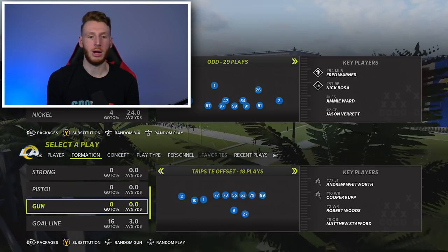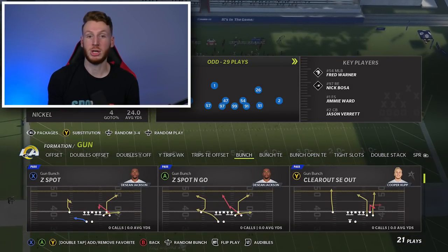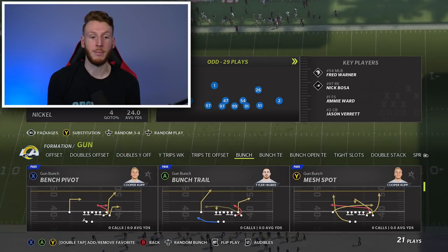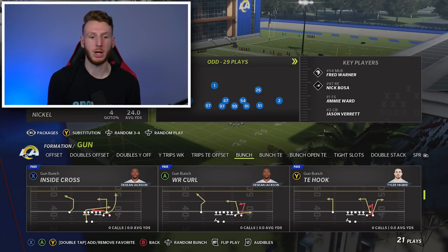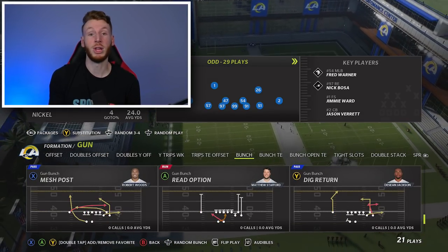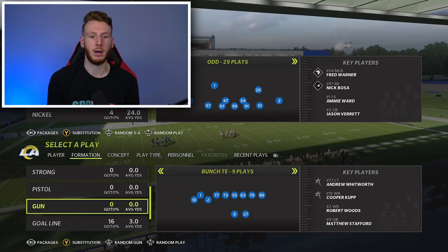We have gun bunch, which is another solid passing formation pretty much every year, and this is one of the better gun bunches in the entire game. They have Clear Out SE Out, which is not in a ton of playbooks. They have tight end hook, which is another solid play not in every single gun bunch. Wide receiver curl, blood, verticals, mesh post, read option — I really liked the read option last year in this gun bunch. And then reverse, fake reverse, end around — some cool stuff from that gun bunch.